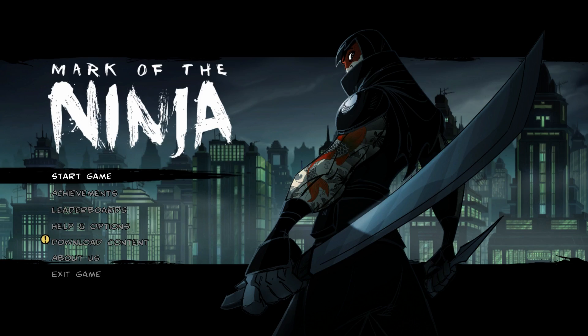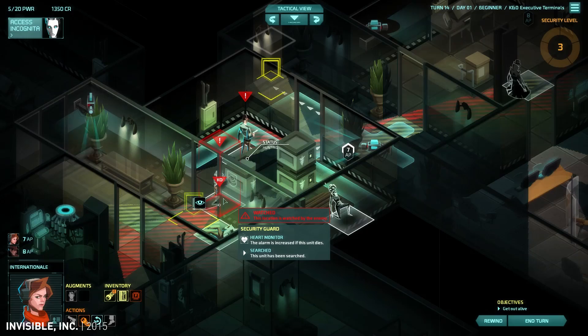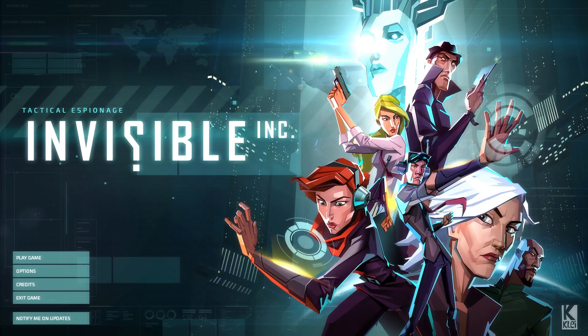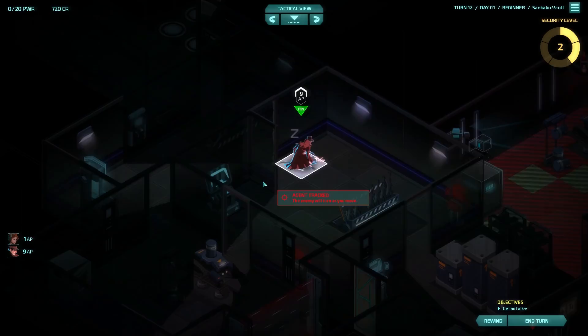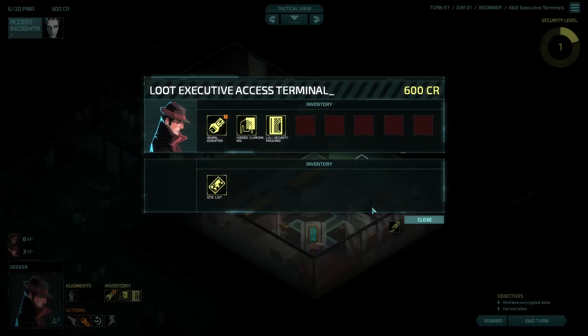Let's start with Invisible Inc, which is by Klei Entertainment — the same studio as Mark of the Ninja. This game is heavily inspired by XCOM, but has more of a focus on stealth and espionage. So in each mission, you'll be sneaking past guards, hacking into cameras, and pinching valuable secrets.